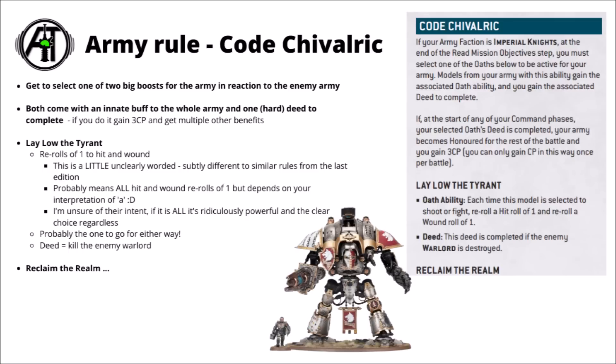The army rule for the Imperial Knights is the Code Chivalric — basically a knightly oath that you swear before the game, giving you a big boost to how your knights perform on the tabletop. It also gives you a quest called a Deed, a hard objective to complete, where if you succeed you get 3 command points and boost a few other rules from the detachment, including the feel no pain save. The buff is picked reactively, so you can see your opponent's army before you choose.